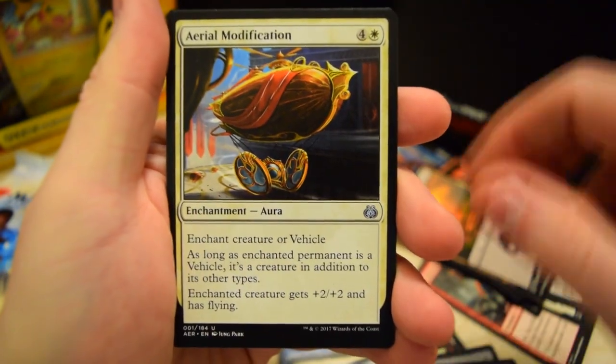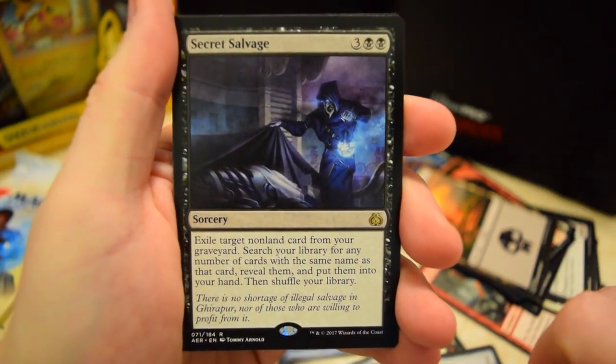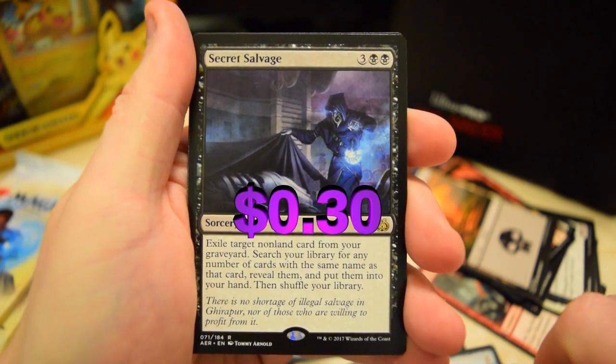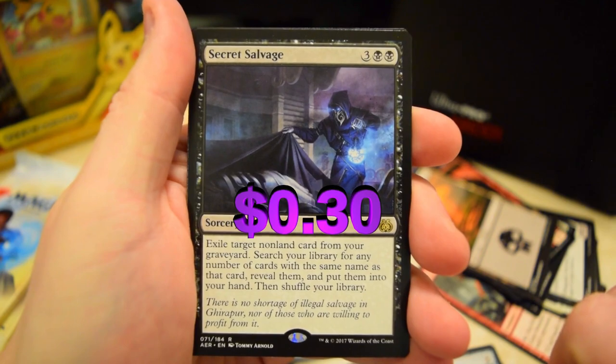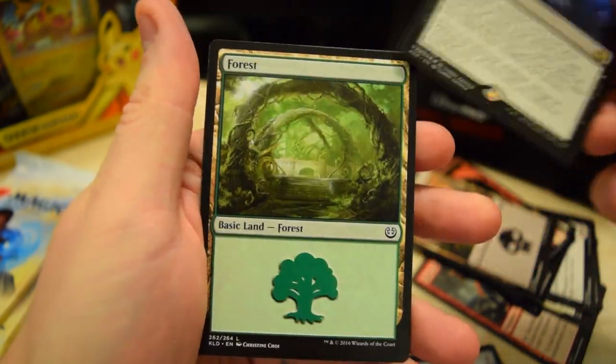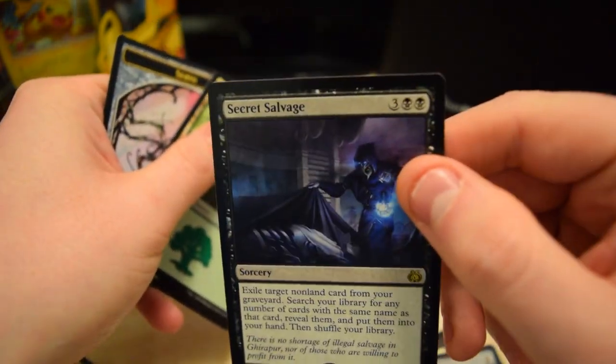Hornet Hopper, Gifted Aetherborn, Modification — our rare is Secret Salvage. Exile target non-land card from your graveyard, search your library for any cards with the same name, reveal them, put them into your hand, then shuffle your library. Pretty cool! No masterpiece this time but I'll take it. Let's do Dominaria.